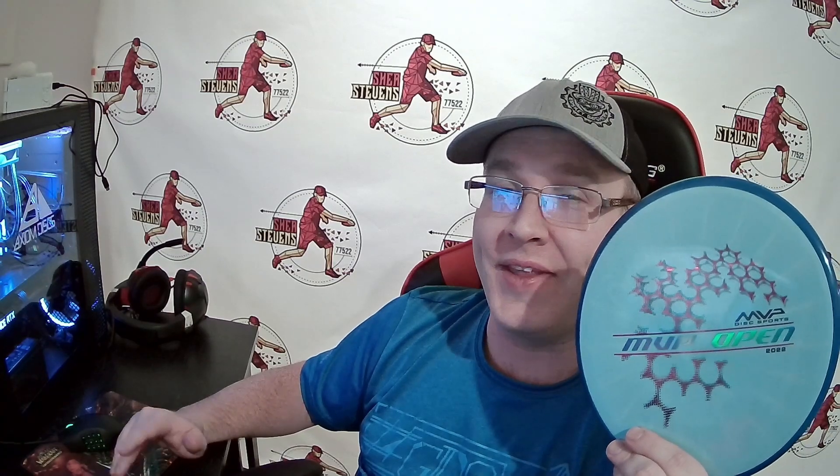Those are my throws with the Fission Hex. Really impressed with this disc. It's a Hex with even more glide — I didn't think it was possible. I'm hurt still and I was able to get this thing out to 330 without much issue. I had a few that I think got out into the 360 range, especially in that tailwind. This disc just did not want to get to the ground. So if you're a slower arm speed, I can't recommend this disc more. You get so much control without much sacrifice in distance, so you should be very confident throwing it.